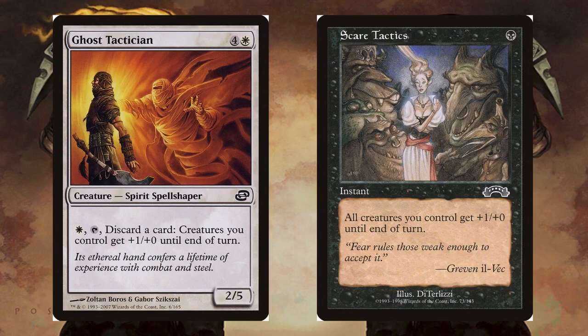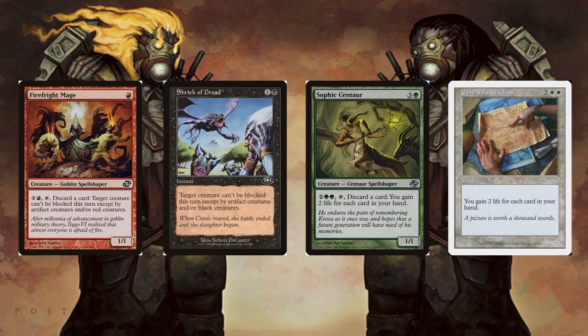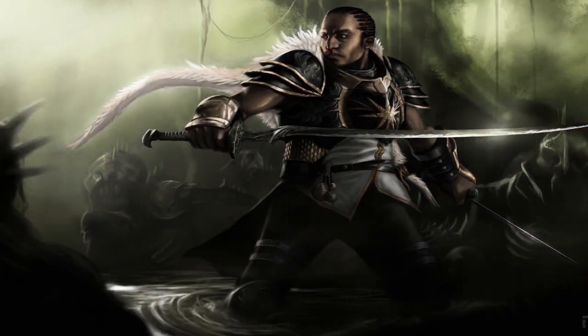There were the Spellshapers, which were creatures that had the effect of an instant or sorcery card previously printed in another color. The Spellshapers include the white card Ghost Tactician having the same ability as the black card Scare Tactics; the blue card Dreamscape Artist, which had the effect of the green card Harrow; the black card Rigid Cut Ski, which had the ability of the white card Guided Strike; the red card Fire Fright Mage, which had the power of the black card Shriek of the Dead; and the green card Sophic Centaur, which had the ability of the white card Gerard's Wisdom.